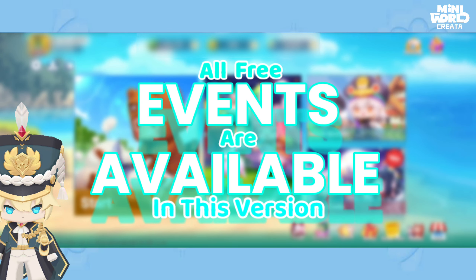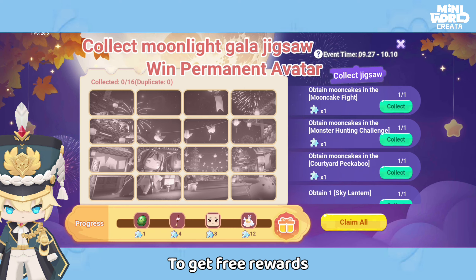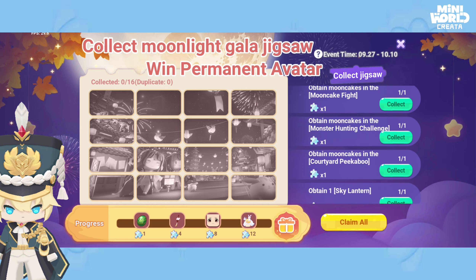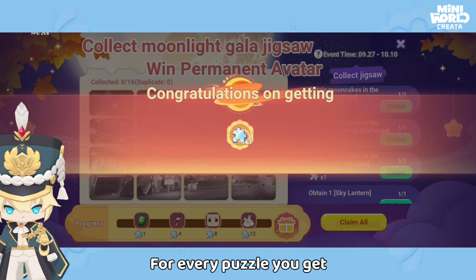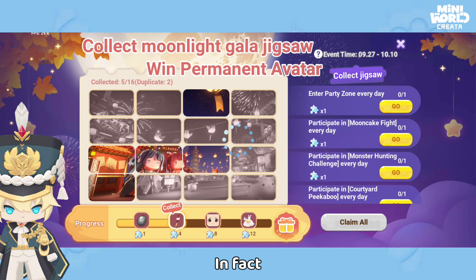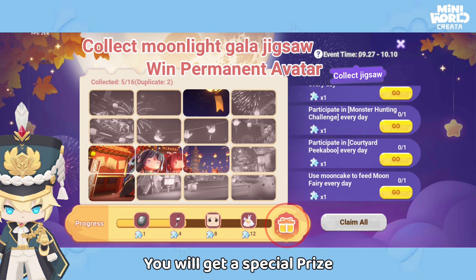All free events are available in this version. In the Jigsaw event, to get free rewards you have to complete missions to collect puzzle pieces. For every puzzle you complete, you will get a reward. In fact, if you complete the puzzle you will get a special prize — and this skin is permanent.